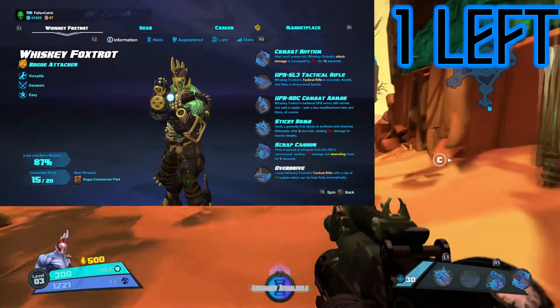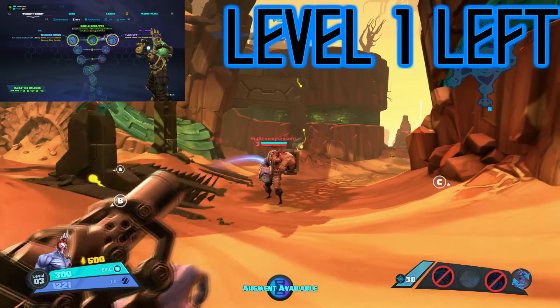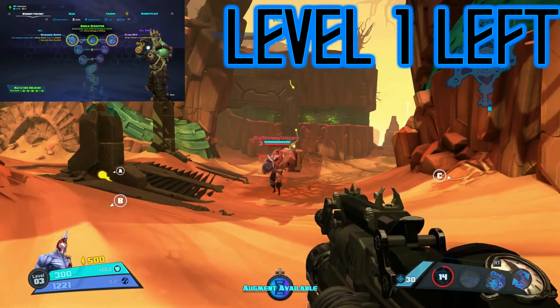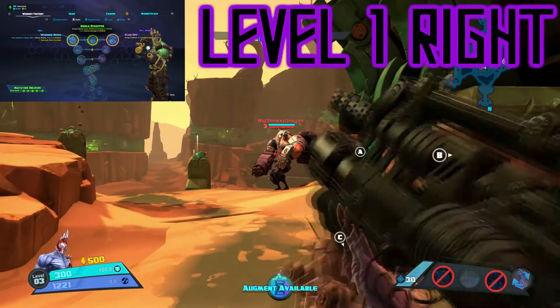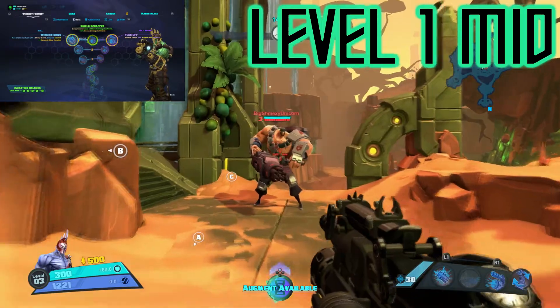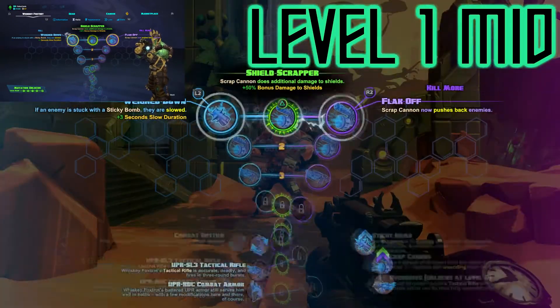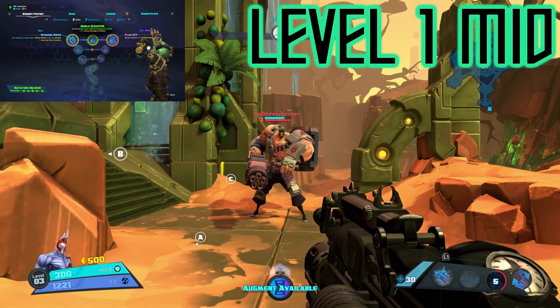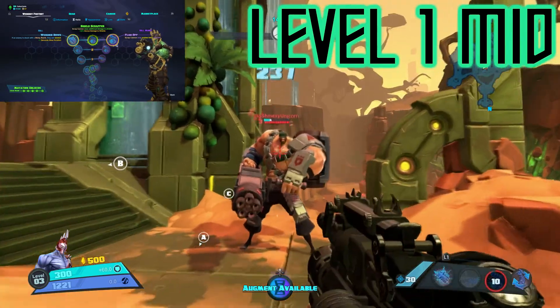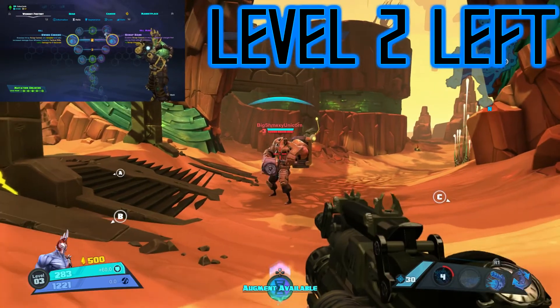This is where we were talking about showing it split — showing you how each Helix choice affects the skill at each level while I cover the build. It's going to be better in future videos, I do apologize for this one. Hopefully you can just bear with me. As I'm talking about the build, you can see what every Helix does and from there make your own decisions. At level 1 you're going to take Wade Down.